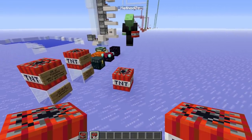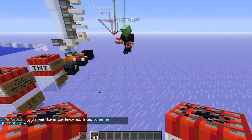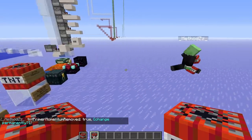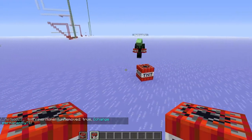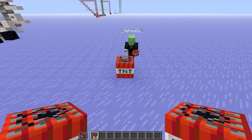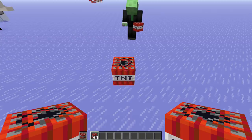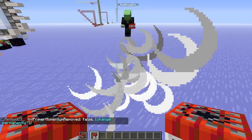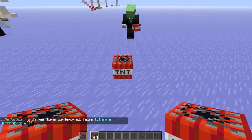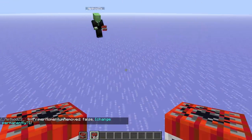We've got carpet mod installed, which gives us some commands so we can stop things like prime momentum and also stop explosion damage. Right now this TNT won't do any damage to anything, but we'll be able to see how it jumps and goes to the side. There we go - now we saw it jump to the side and it's now at a random location.